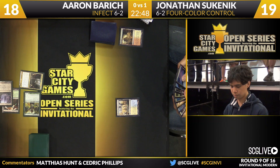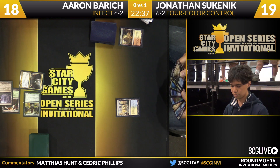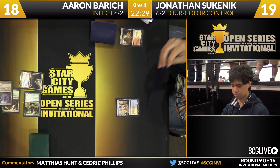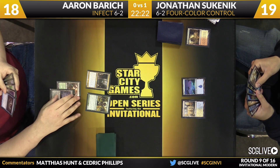If Sukenik can stay alive, he has a copy of Supreme Verdict in hand, so that should work just fine. But Geist on the play deals chunks — seven a turn — so Sukenik won't have the turns to get there. This is an interesting strategy by Baric, who likes small creatures and pump spells. Gather Courage is one of his favorite pump spells in Standard. Now he's got Geist out of the sideboard in combination with pump spells, which could be very deadly.